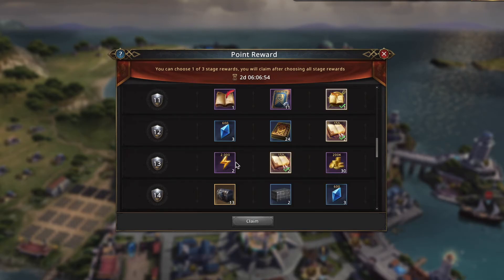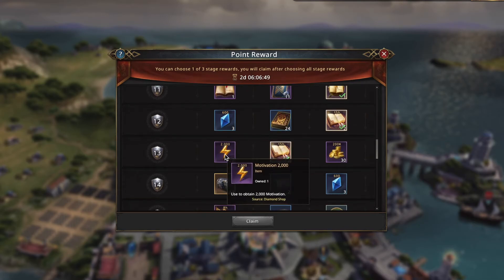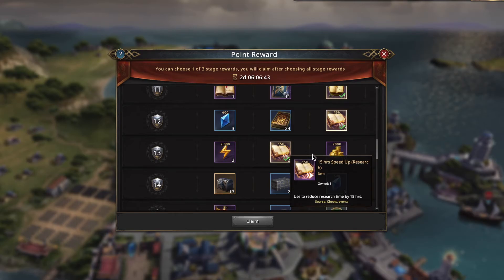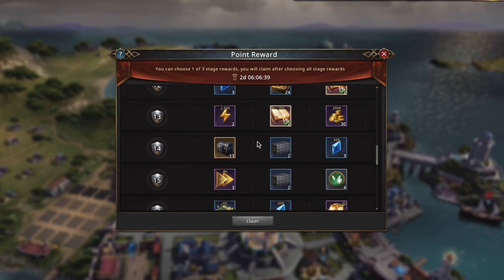30 hours versus 4,000 motivation — it's a close call. 675 times four is 2,700, so the motivation is worth a lot more in diamonds. But I don't need as much motivation right now, so I'm going to take the speedups.